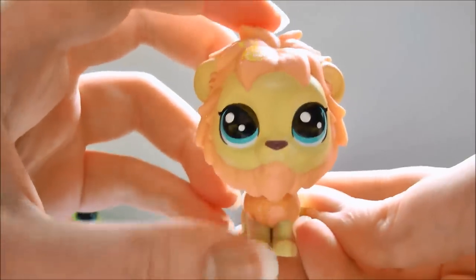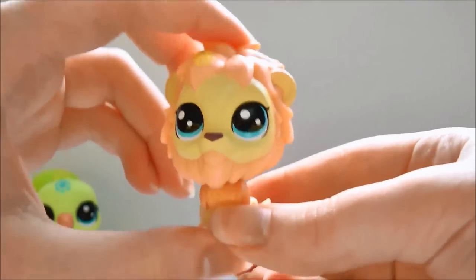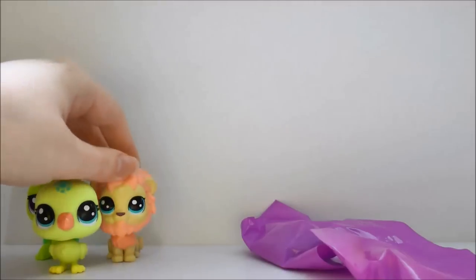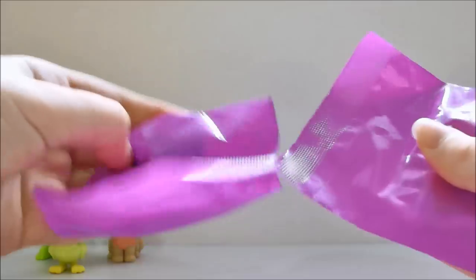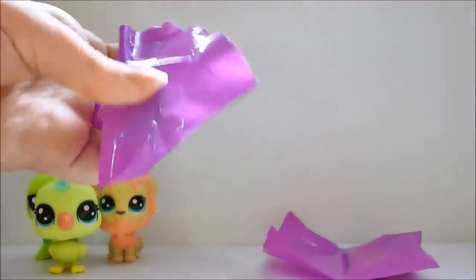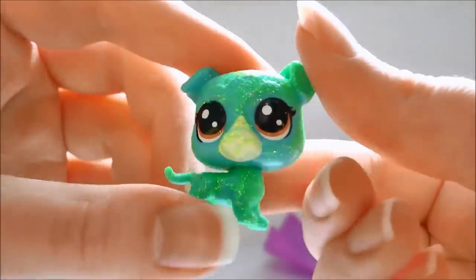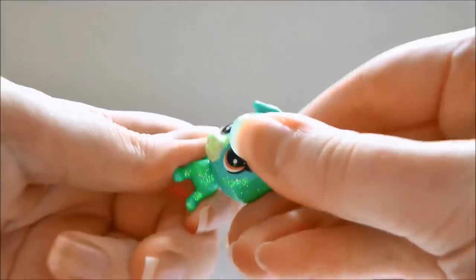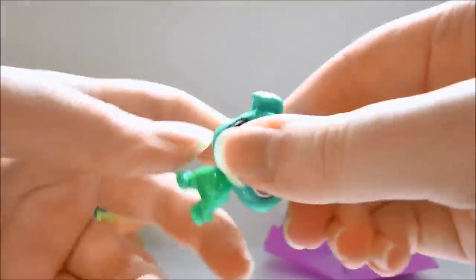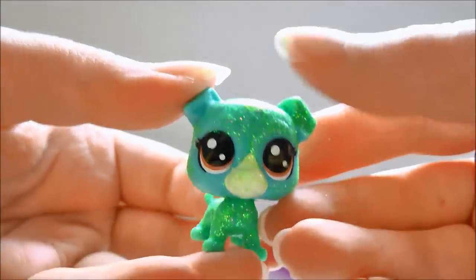The lion looks really scraggly — he's looking a little thin — but I'm super happy about this one. I feel like it's a new mold; I've not really seen a lion before. Next is a little puppy and I love the colors, but the glitter is really patchy — it's coming off on my hands and unevenly applied. The glitter is not very good at all.